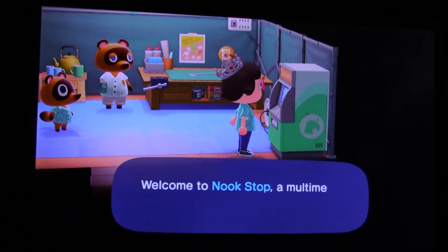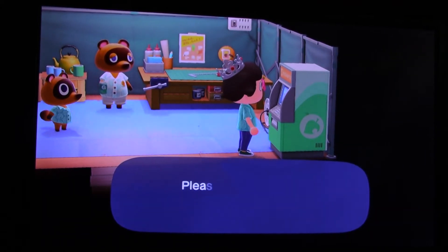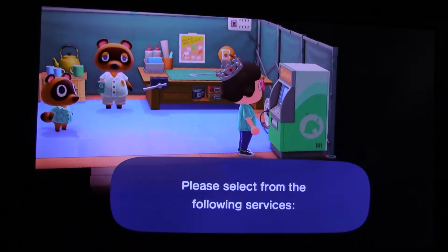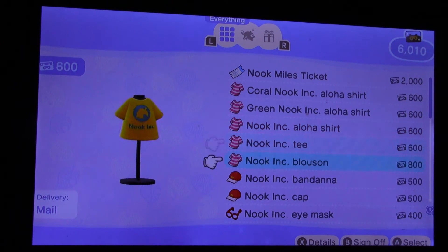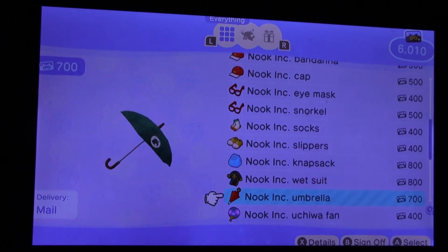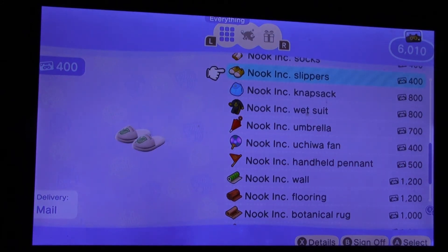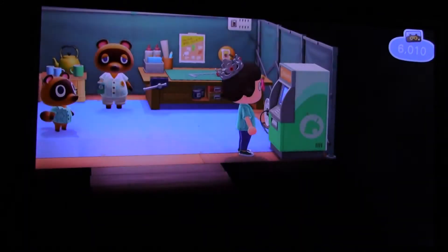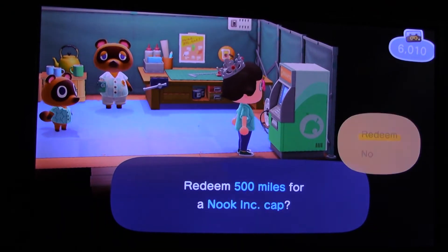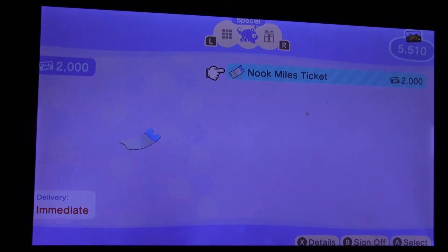I'm going to grab my miles — oh yeah, I've got to buy something from some Nook Inc. stuff. What do I want? Slippers? No. I already got that knapsack. How about this hat? This Nook Inc. cap? Maybe another order. The specials — I already got all of those. Nook miles ticket.